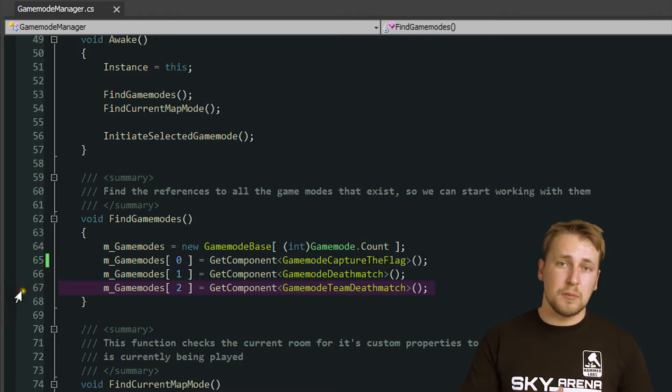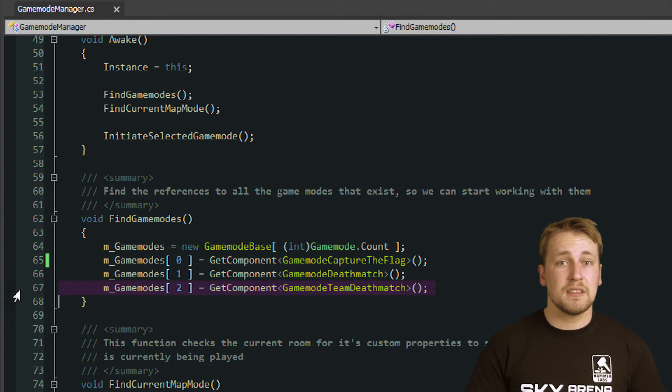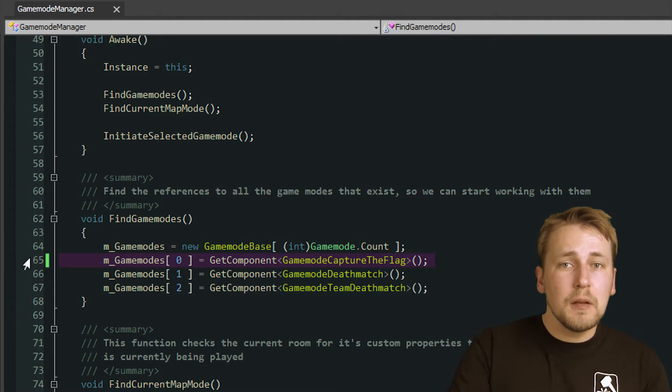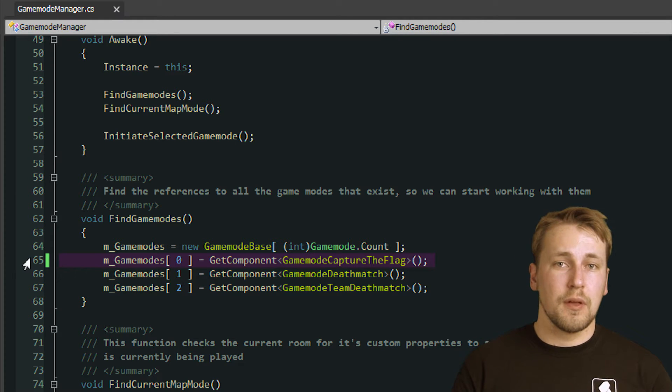Team Deathmatch introduces the concept of teams. This has consequences for scoring and also which player can attack who, because friendly fire is disabled in our game. Capture the Flag is also a team mode, but it's a little bit more complex because it adds game objects that belong to the teams — the flags.